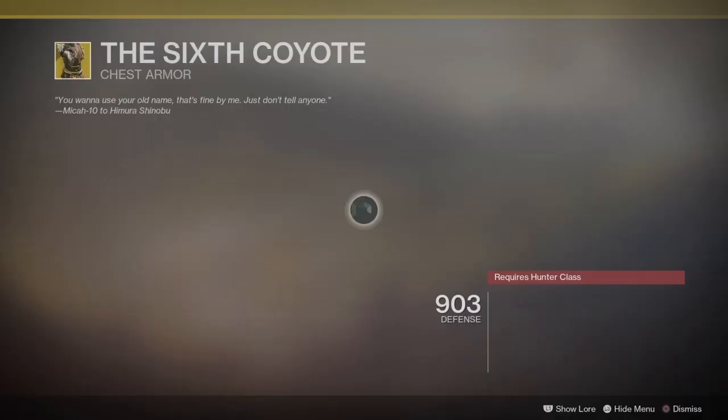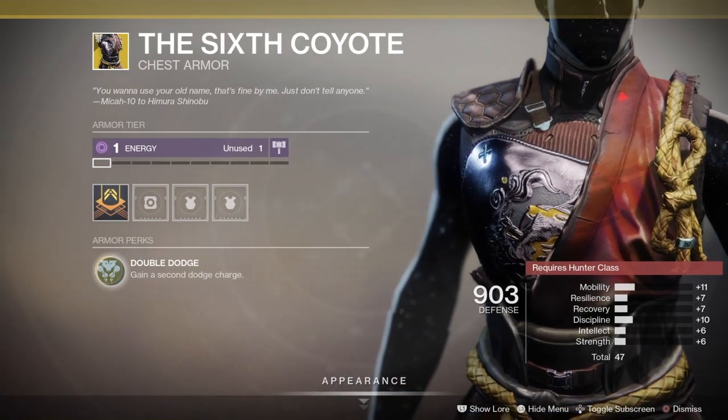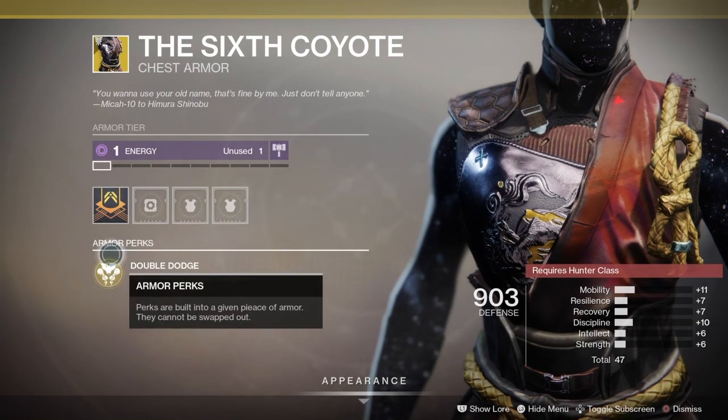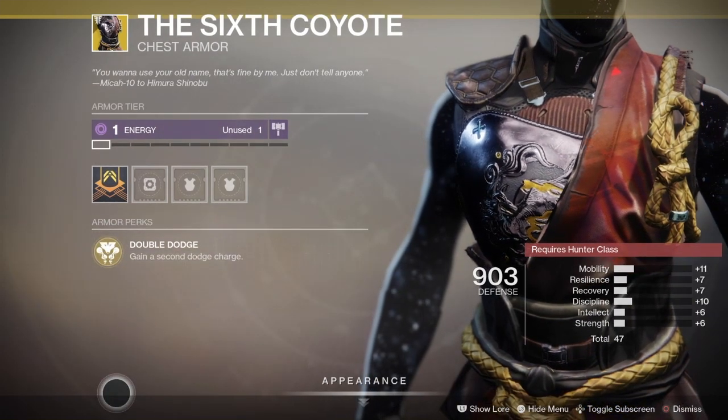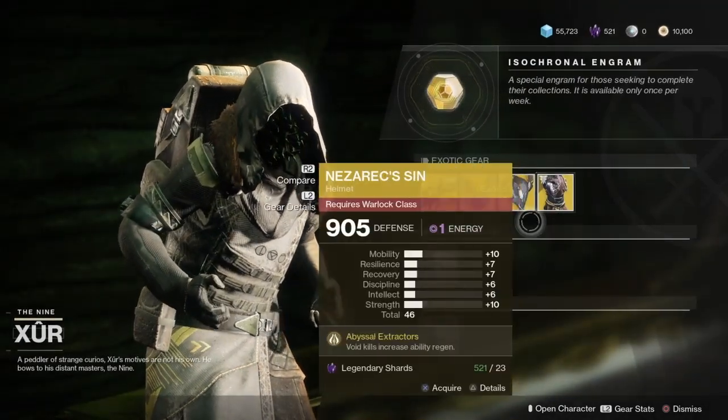Next up, we have the Six Coyote. This is exotic for the Hunter Class and it comes with Double Dodge — gain a second Dodge Charge. Once again, Armor 2.0, so plug whatever you want in here to maximize the most out of these exotics.